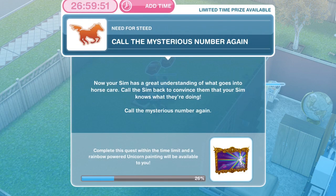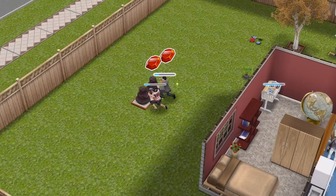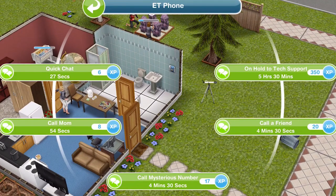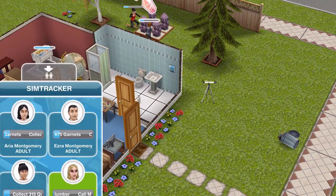The next thing we need to do is call the mysterious number again. Now your Sim has a great understanding of what goes into horse care — call the Sims back to convince them your Sim knows what they're doing. Let's go back and click on our phone. Call the mysterious number is 4 minutes and 30 seconds.